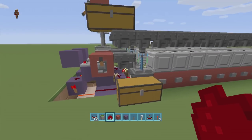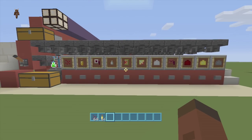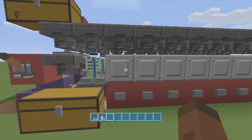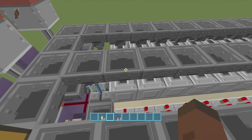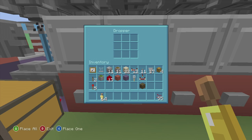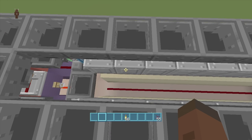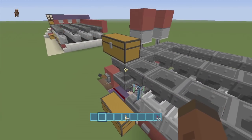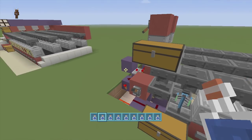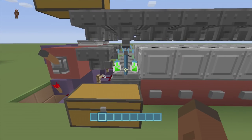Now let's put items in. I'll use nether wart and golden carrots. If you want to use the ingredient order shown earlier, pause the video and set it up now. I'll put three nether warts in each dropper column, then three golden carrots in each as well. Then we need to add water bottles. If you want to make easy water bottles, set up an infinite water source and a furnace with coal to smelt sand into glass. Fill up the water bottle chest — our potions are already filling up along the line as the water bottles travel through.